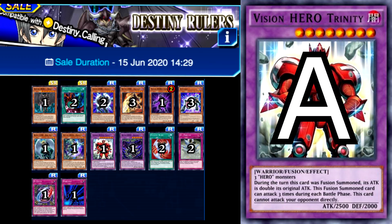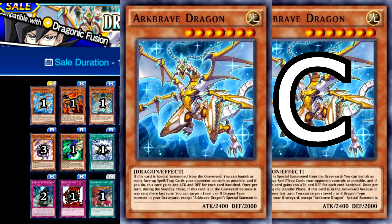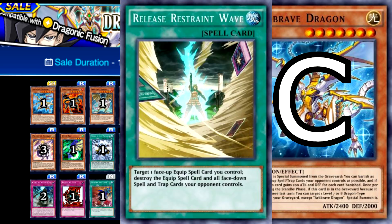After that banger of a structure deck, we return to the average structure decks with Dragonic Knights. To be fair, this one does contain some cards that are at least playable, but nothing to put past a C tier. Arc Brave Dragon is probably the deck's most redeeming card, being something that people seem to try to whip out every time a new Dragon deck is released, only to be sorely disappointed and shelved again. And although people do keep trying to make it work, it's never made itself known competitively. Release Restraint Wave is actually a card I have used myself in some videos, as it can be a pretty good mass clear in Equip decks, especially if you want the Equip spell to be destroyed, but again, it's never made itself known competitively.